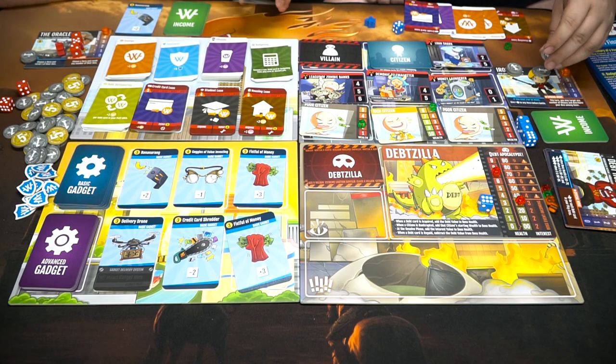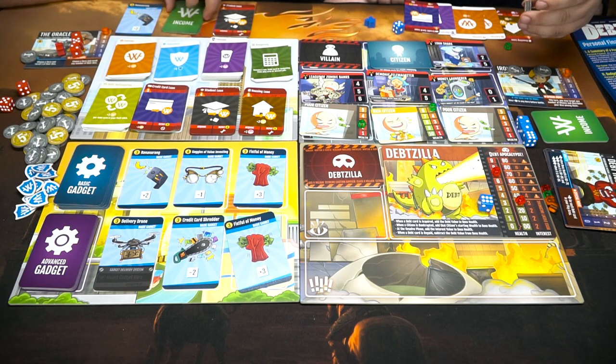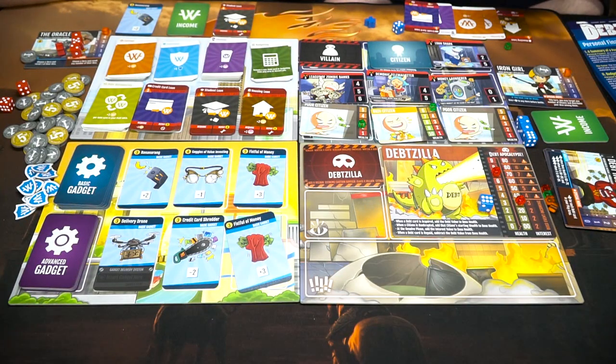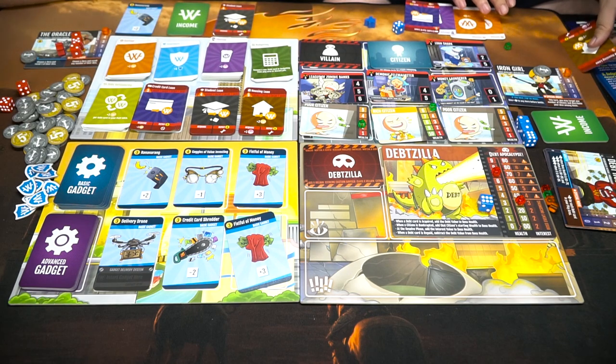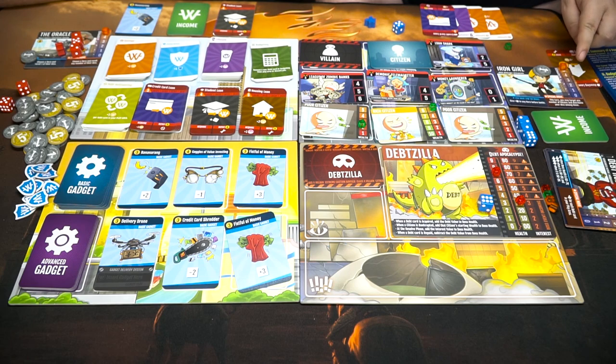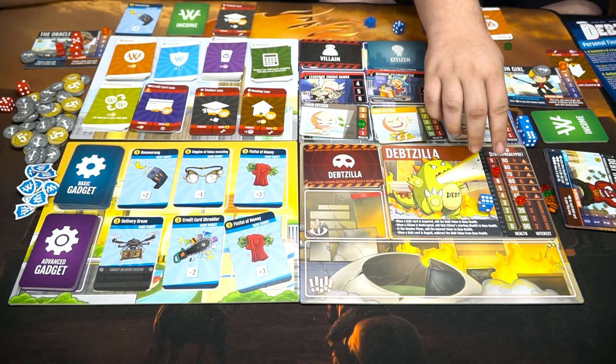I'm gonna give up my power for an extra die for you this round in order to pay off my housing loan. You get these five back. Because I paid off my housing loan it becomes permanent, so every round I'll get two — very powerful. I go up one happiness. The boss's health goes down five because I paid it off.